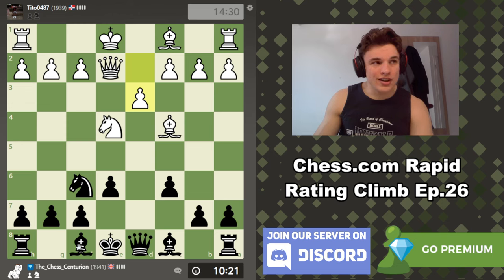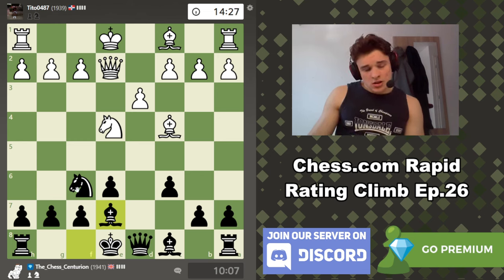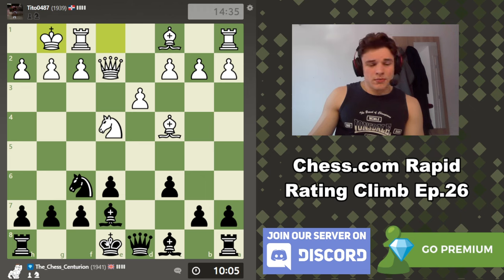I don't think there's any threats that white can realistically make because e6 is very well defended and we've traded off one pair of knights. We could trade off the second, but if I take I feel like he's going to take with the d pawn and then we have a symmetrical structure, which makes it difficult for us to create any winning chances. So bishop b7 looks good — just developing the bishop. We can take it any time. We could also play knight to d5, but I don't know if that accomplishes anything.